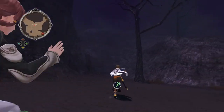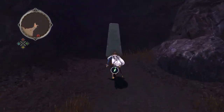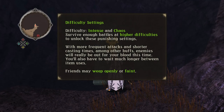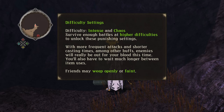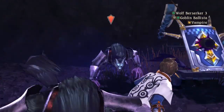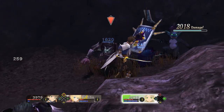I'm assuming that's where we're supposed to go. Oh, there we go — we're gonna learn something right at the end of the game. Difficulty: Intense and Chaos. 'Friends may weep openly or faint.' What does that mean? Was that a joke? It was highlighted in green like it meant something important.